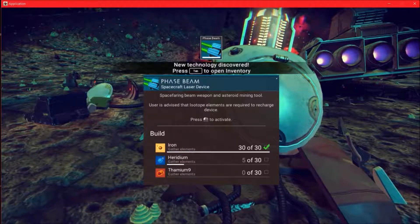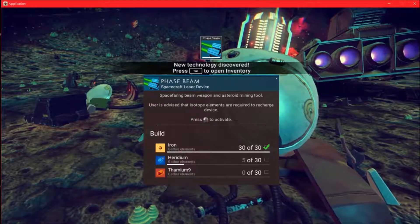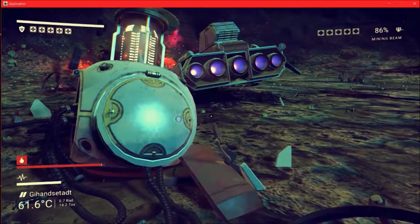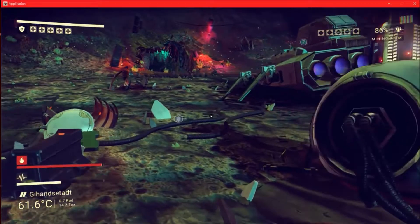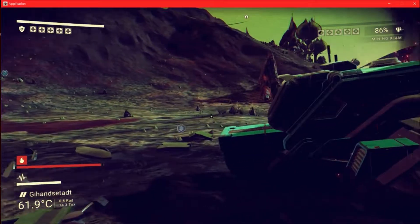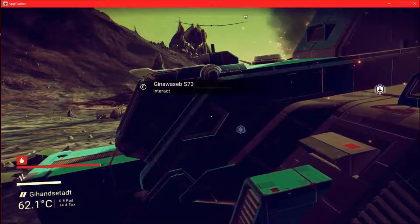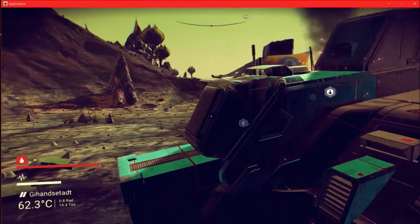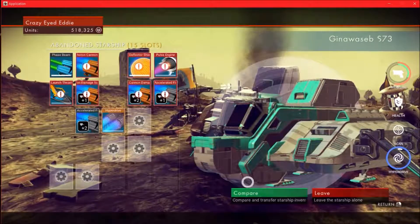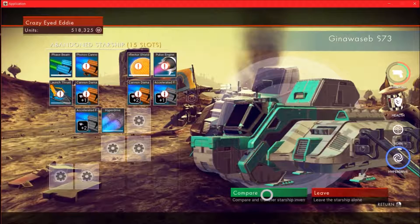It gave me a phase beam — spacecraft laser device. It's a beam weapon and asteroid mining tool. Alright, let's look at this bad boy. The Ginawasp S-73. And it's only got 15 slots. Not too excited about that.